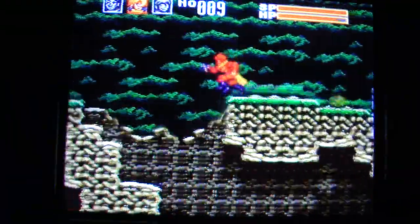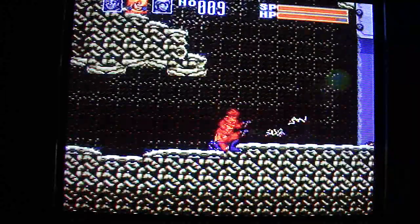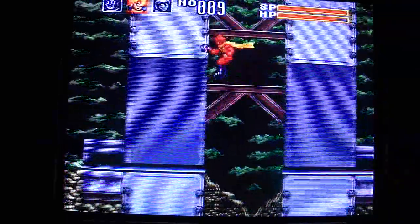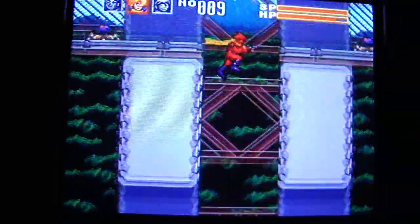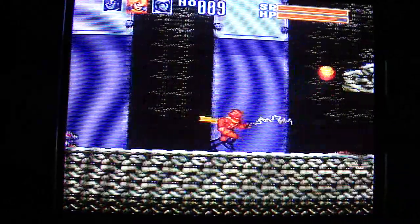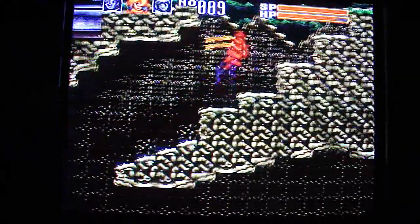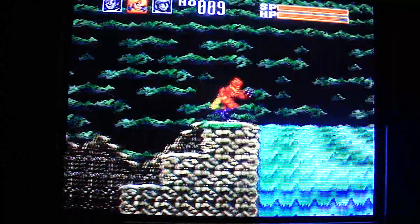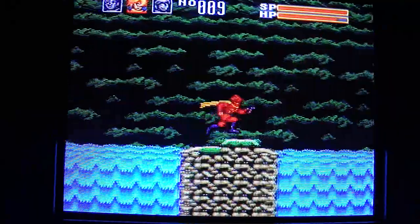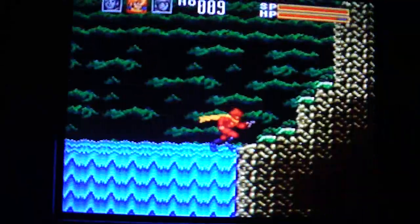The key trick to wall jumping is that you jump once and then press the opposite direction, and then the opposite direction again - you only have to press the jump button once. In some other games you have to repeatedly press the jump button and press a specific direction, but in this one you just press the opposite direction. It takes a little bit of time to get used to it.